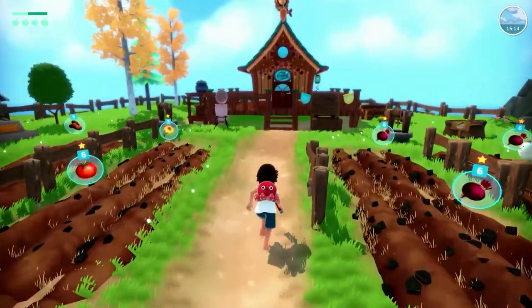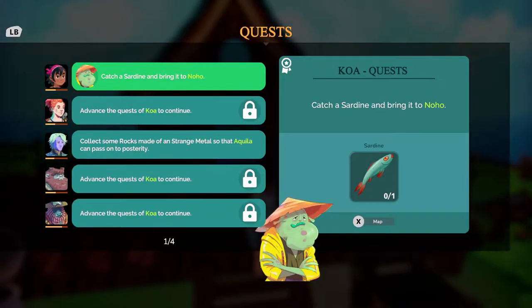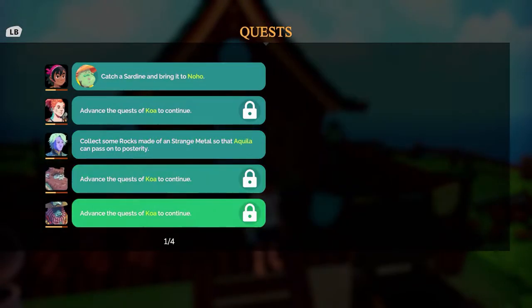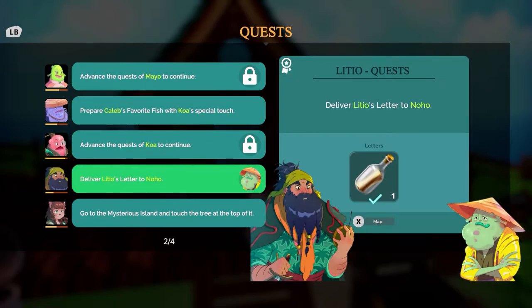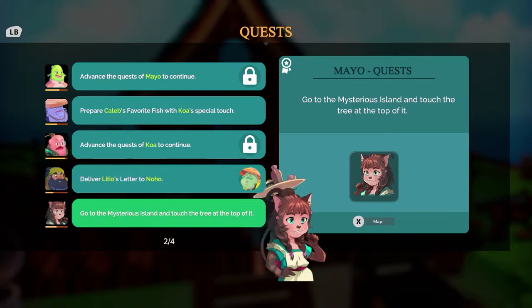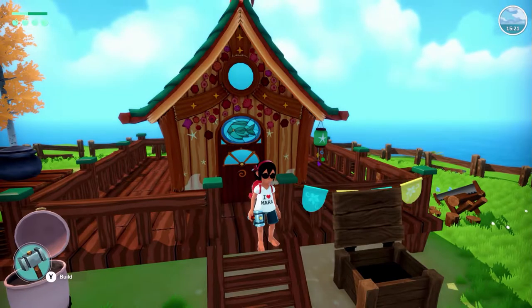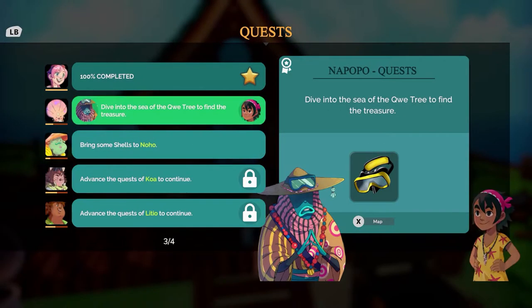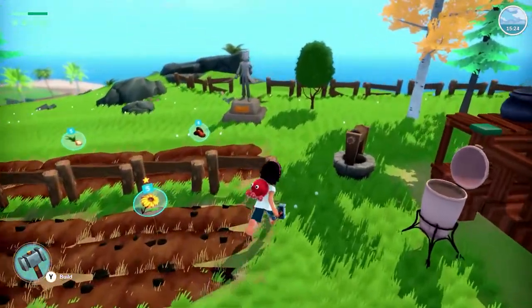Let's check our quest log. I'm going to get food for these little cuties — I'm feeling bad. So we've still got to catch that fish. We need the mystery rocks. We've got to get a pineapple for that dish. We've got to go see Noho and deliver that. Go to the mystery island and touch the tree at the top of it. Dive into the sea. Bring some shells. So we got several quests with Noho.